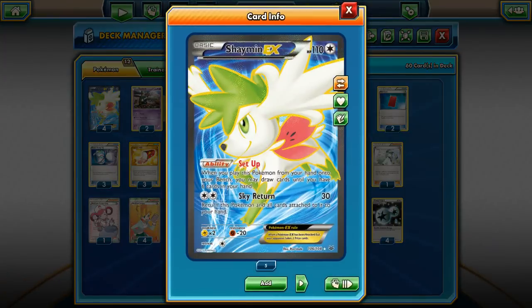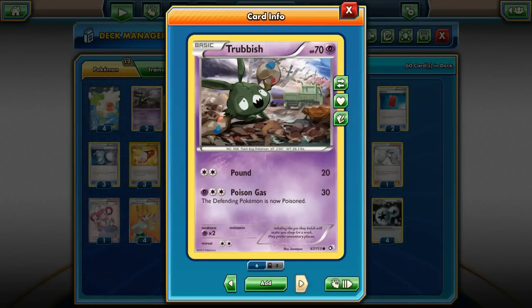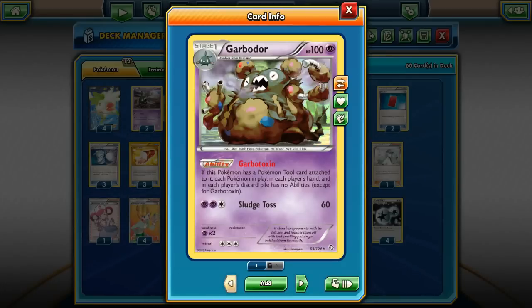To help get Quaking Punch turn 1, I have 4 Shaymin with the Setup ability — when you play it from your hand, you can draw cards until you have 6 in your hand. I also run a 2-2 line of Trubbish and Garbodor with Garbotoxin.